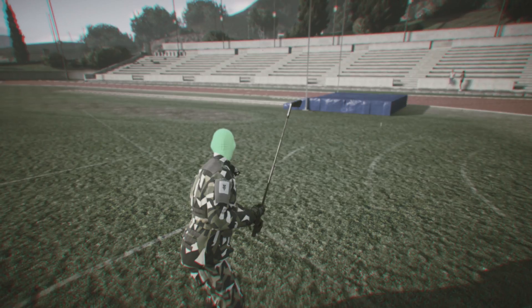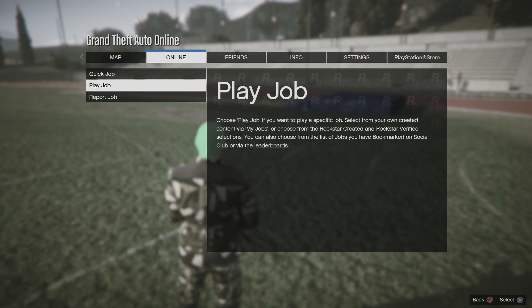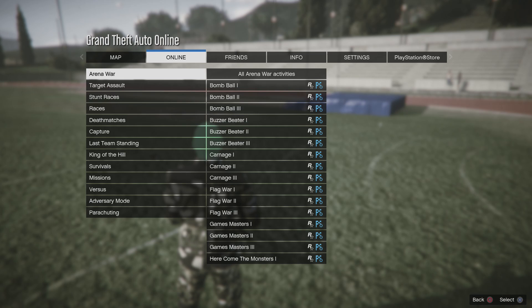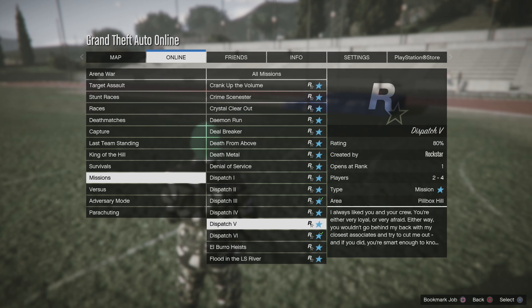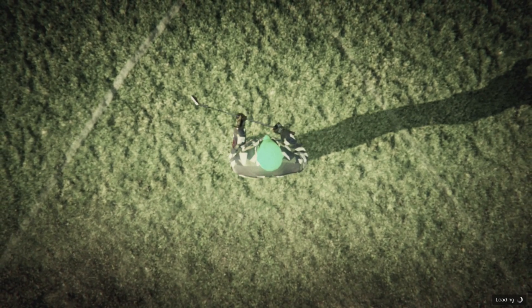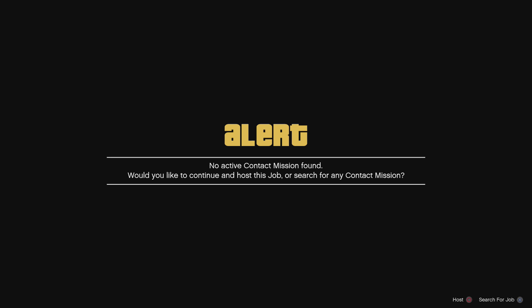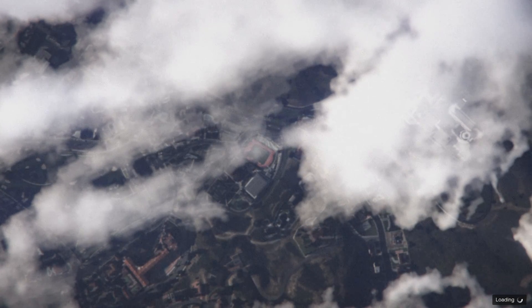All you guys are going to want to do is press Options, go to Online, go to Jobs, Play Job, Rockstar Created. You're going to want to do Missions and head down until you find the mission called Elboro Heists. Just select this and play the job. If a prompt comes up, just press Circle to host your own lobby.